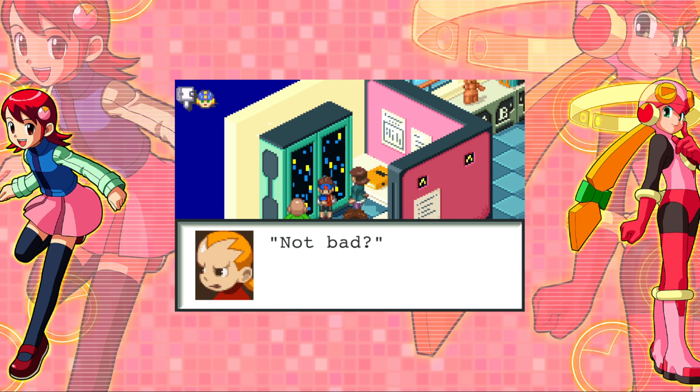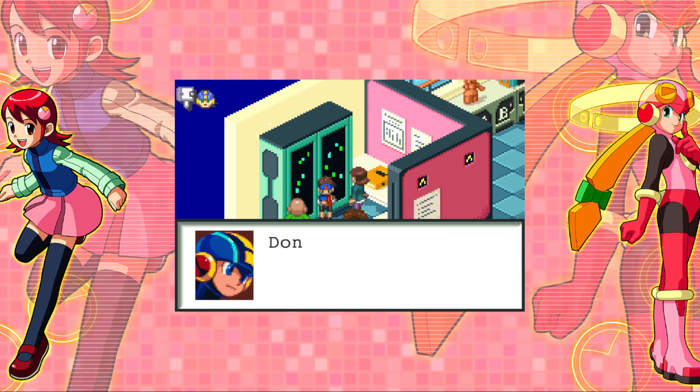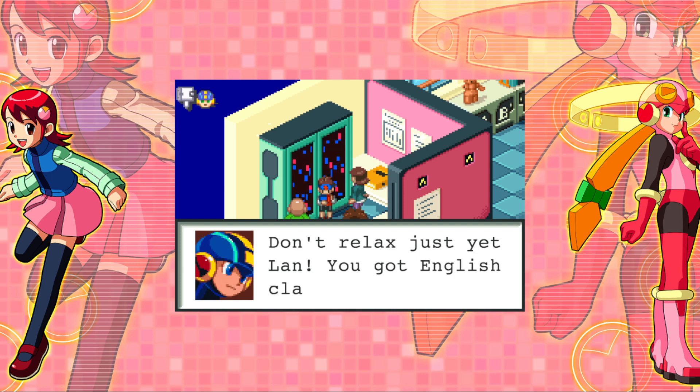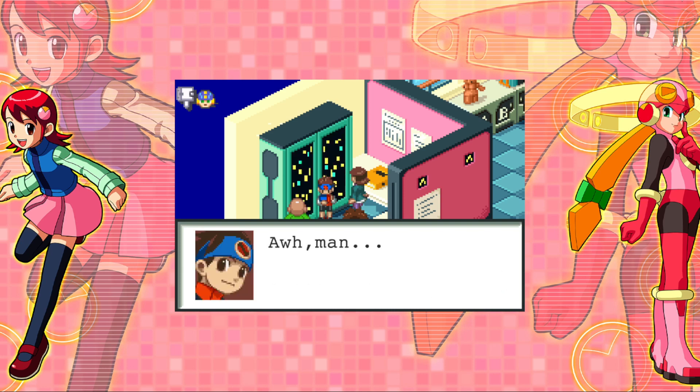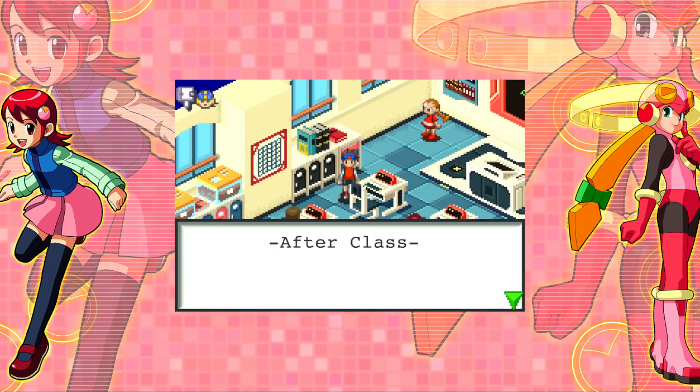Rough day today, huh? The Metro Line is opening today. Hey, let's surprise your dad down at the Scilab and we can pick up that power-up program for me. Good idea. If you're a Net Navi, the Net is like a kind of dungeon. Inside they fight viruses and make links to new areas. Net shops are good for getting Navi power-up programs. Lan, you have to go home and do your homework.